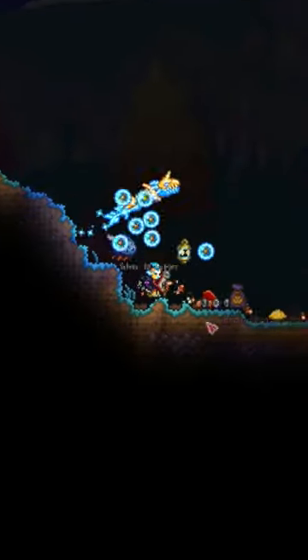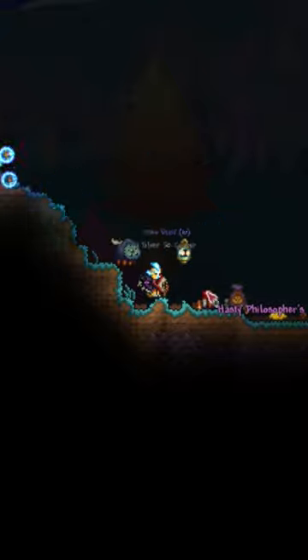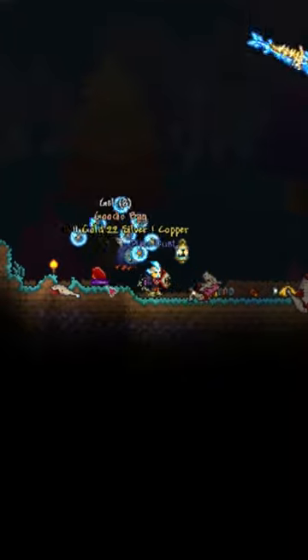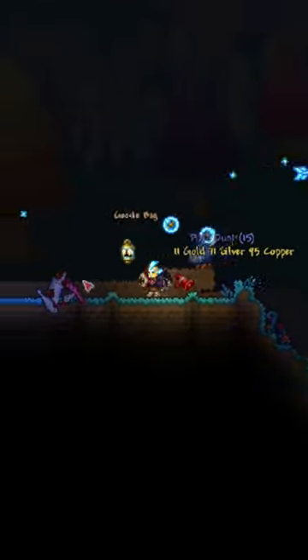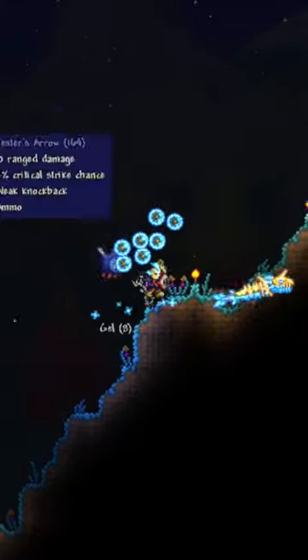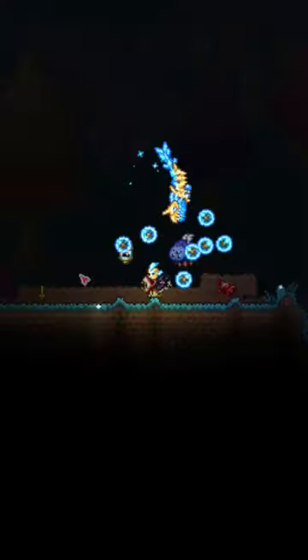Because you have a chance of getting mimics, which that is what this is. A mimic has spawned and dropped the Philosopher's Stone — pretty nice. I've seen quite a few mimics. I am sitting at 10 Platinum now because of it.